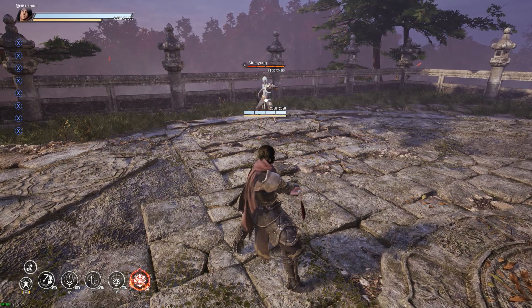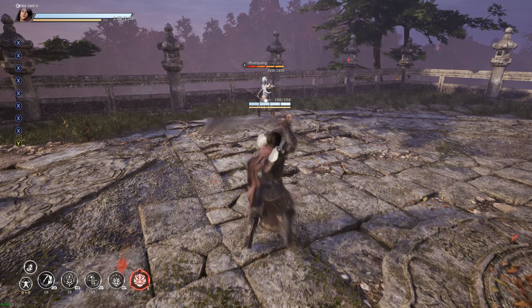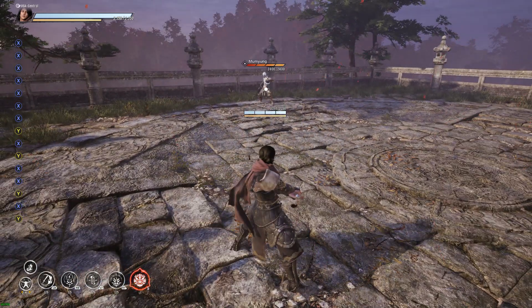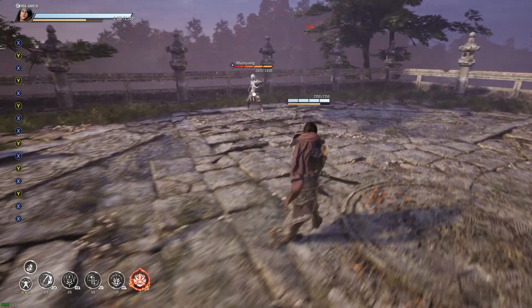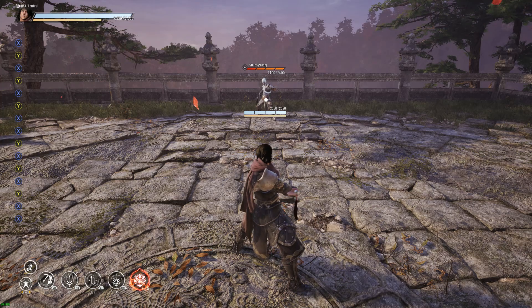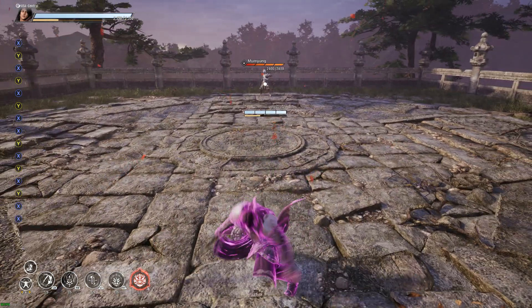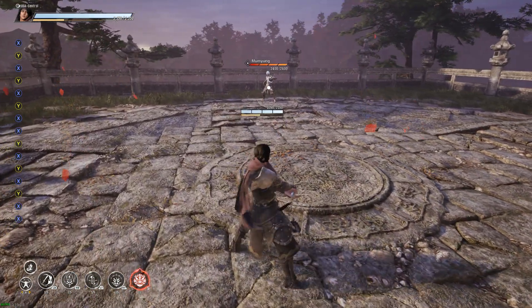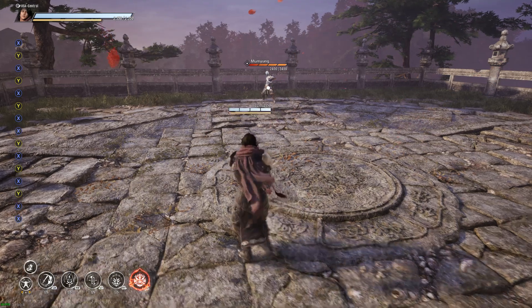When you start you'll have one skill point and you can unlock one move, and then you can get a total of four. There are level prerequisites for them as well. You also have this burst thing — it's pretty cool. You can also dash cancel, but there's a significant amount of recovery on it, and some people have been complaining about that. There also is a stamina bar. It doesn't really seem like it's that much of an issue; I find it drains more during just sprinting than regular combat.